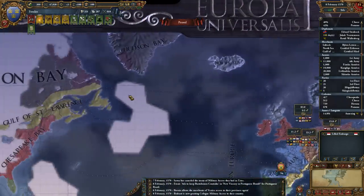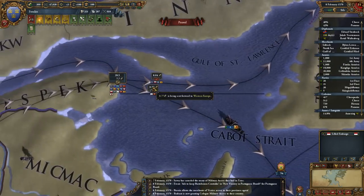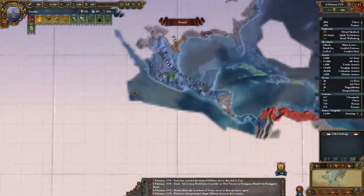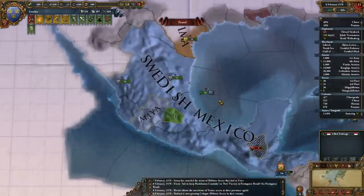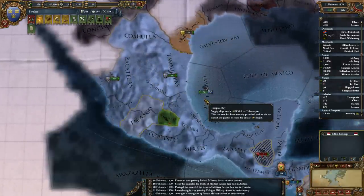The merchant I placed back over here is working really well. This was about 3 odds, so I'm earning a lot more trade now. I just need to group up my armies over here and then probably figure out where I'm declaring war next.